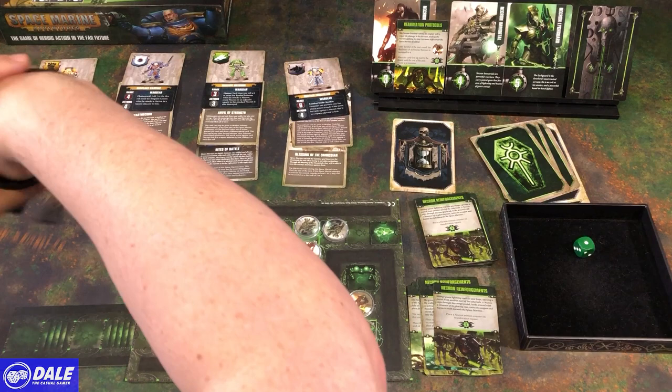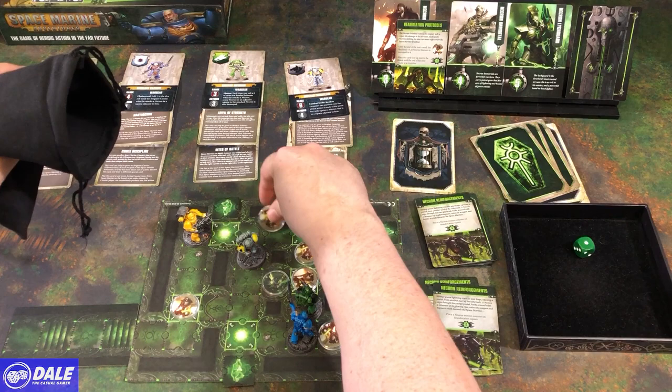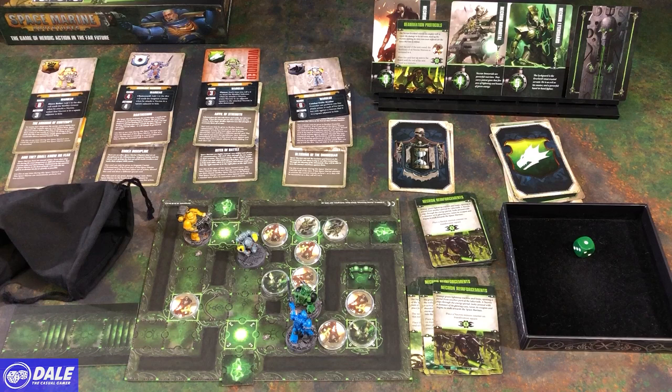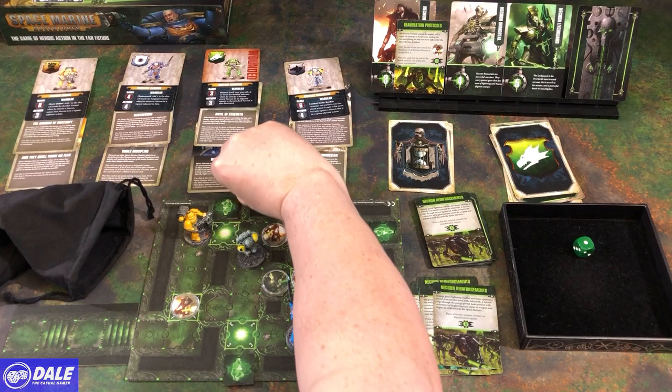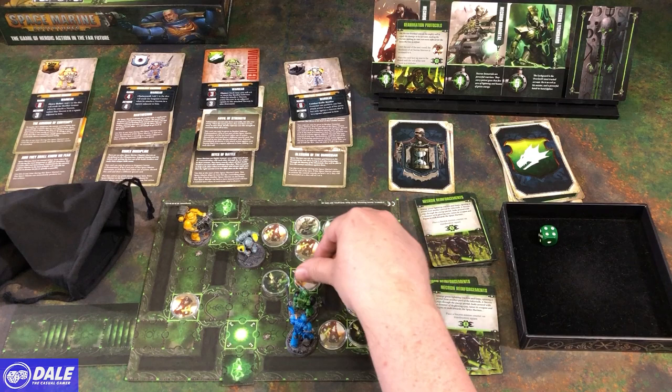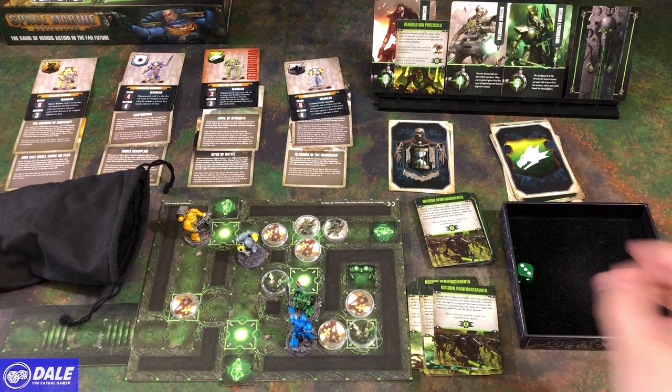Once they go three different directions — can't. So 1 is going this way, then the next closest is that way. 1 is going to land on him, so he becomes wounded. Then he gets to take a turn. He's going to use his Rites of Battle and take his turn — aiming there first, needing a 4. Aim up there, needing a 4.